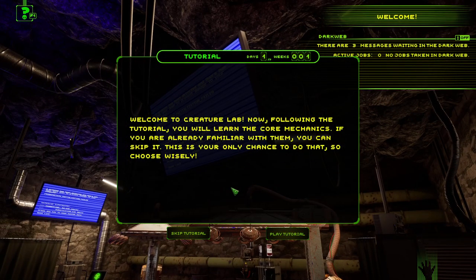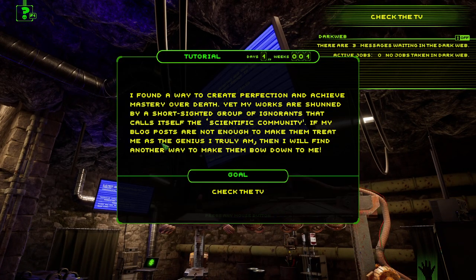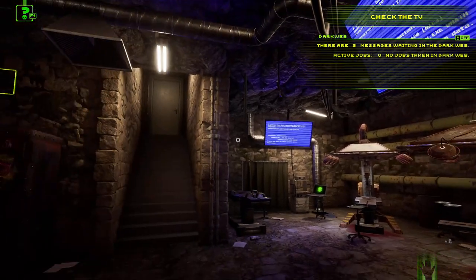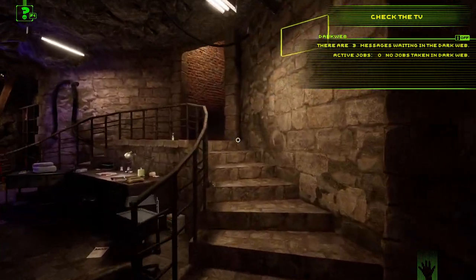Welcome to Creature Lab. This is voluntary — you learn the core mechanics, and if you're already familiar with them you can skip. This is your only chance to do that, so use wisely. I think we do the tutorial.